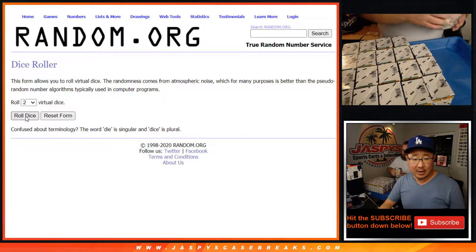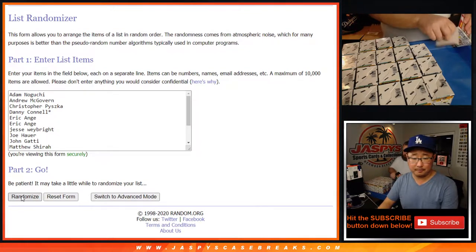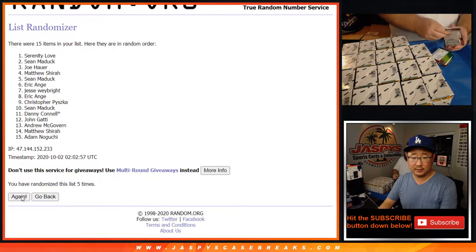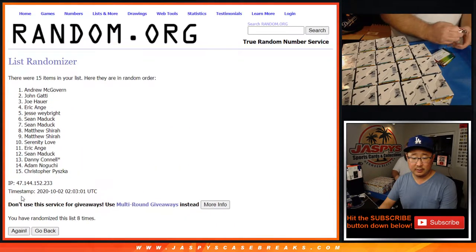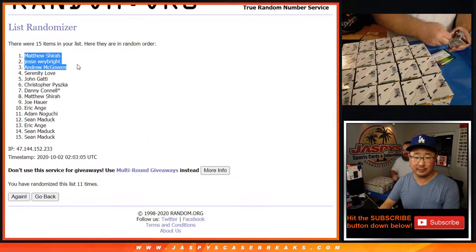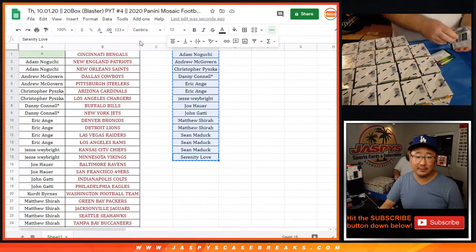Name on top after 11 - we'll get the Bengals. One, two, three, four, five, six, seven, eight, nine, ten. And 11th and final time - congrats to Matthew Shira! There you go, Matthew Shira after 11 times. I should be doing the belt to celebrate. There you are, Matthew.